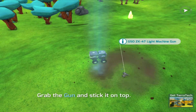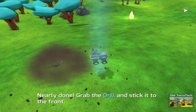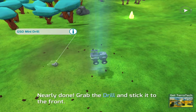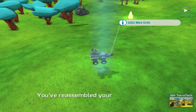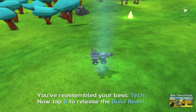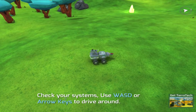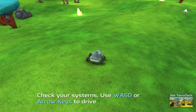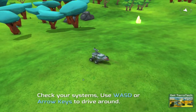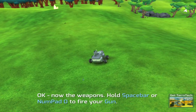Grab the gun and stick it on top. Grab the drill and stick it to the front. You've reassembled your basic tech — now tap B to release the build beam. Check your systems, use WASD or arrow keys to drive around. I like it a lot — this is so cool. Now the weapons — hold on, space bar.